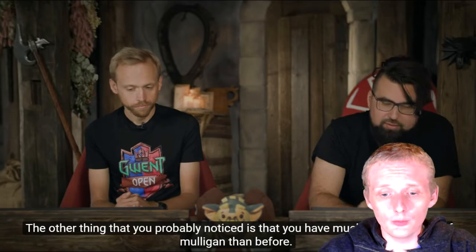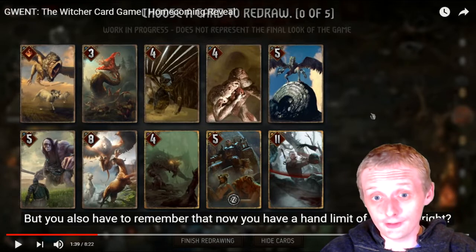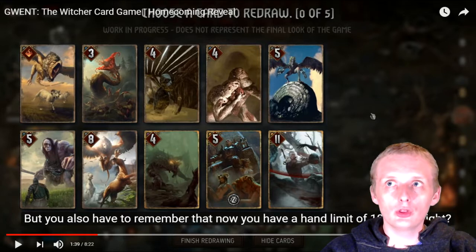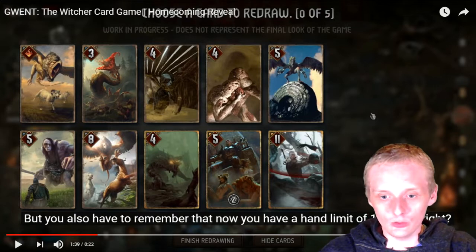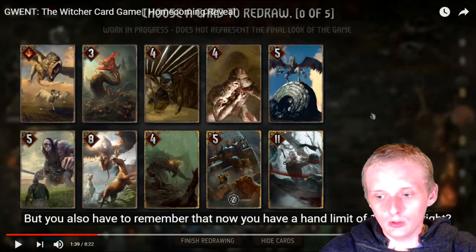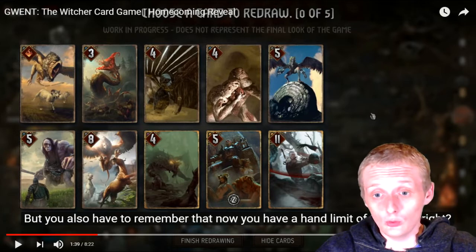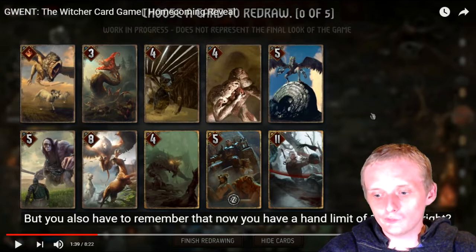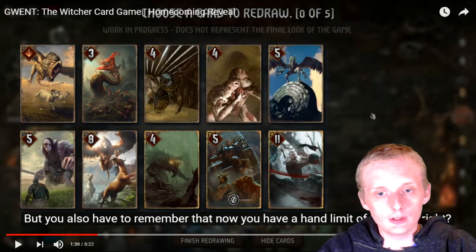The person who goes first gets one additional mulligan. There's a 10-card hand limit now — you can't have more than 10 cards in hand. In rounds two and three you draw three cards, but if you already have eight you're only going to draw two. This changes things a lot because if you dry-pass in round one, your opponent plays a card, draws a card, and you don't — so you're back to 10 versus 10. There's basically no point in dry-passing until after you've played at least three cards.